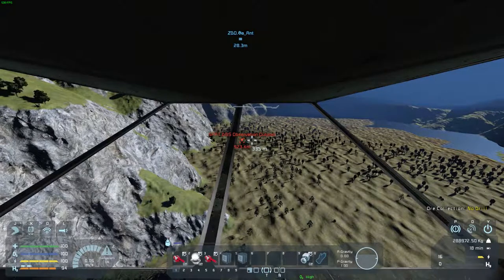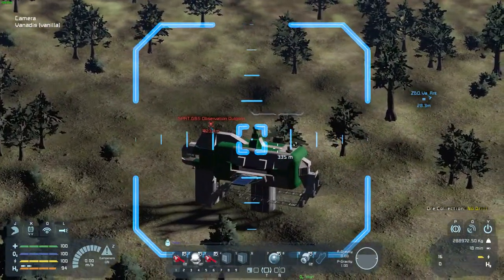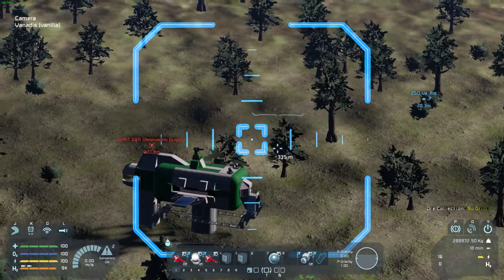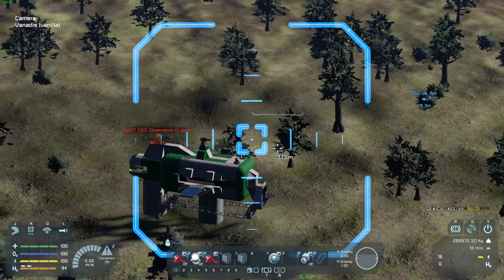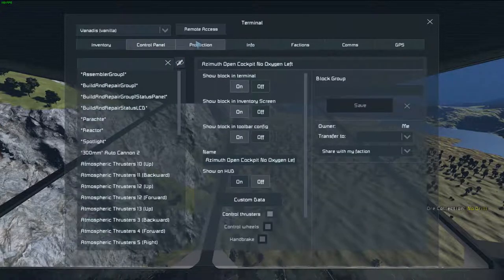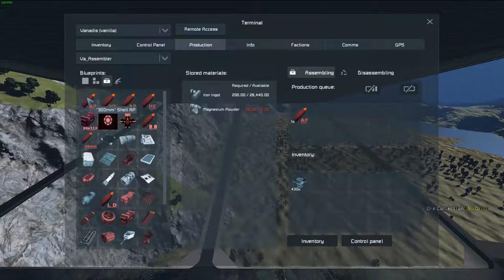Camera on my bar, please. Are those turrets? I can't tell if they're turrets. That is most definitely a turret, though. I have magnesium — I want to try making some AP shells.